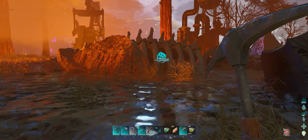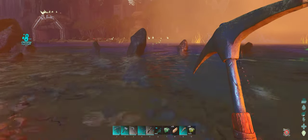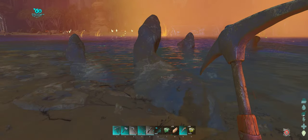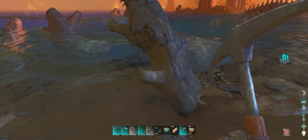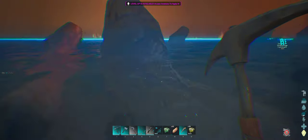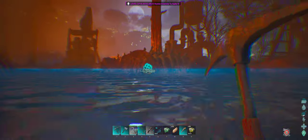The third thing — you want to be on the lookout for these dino-shaped objects. Similar to the fossilized dinosaurs on Extinction that you can mine. You mine them and you get spoiled meat — quite a lot of it. So mine these dinos if you need early spoiled meat. There are tons of them.